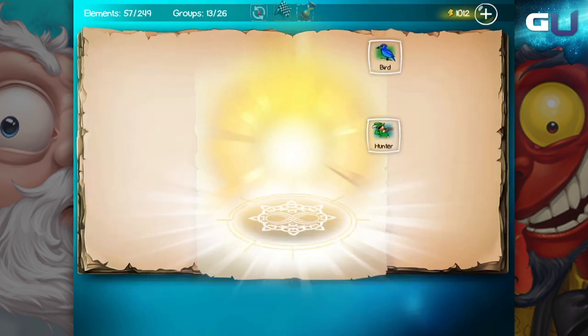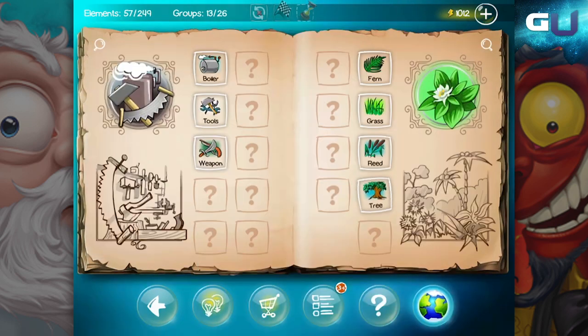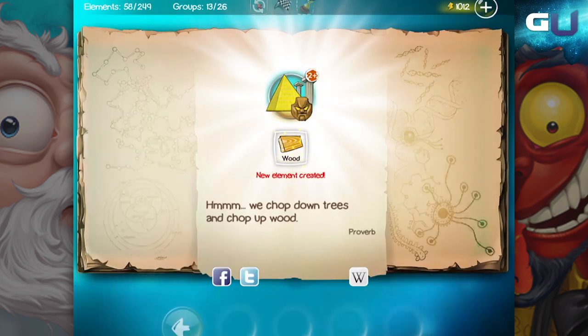Combine bird and hunter to get meat and feathers — this one's another two for one. To create wood, combine tree and tools.